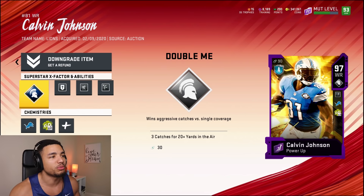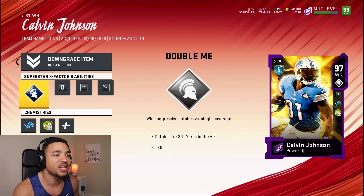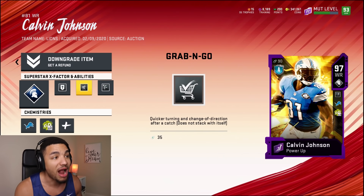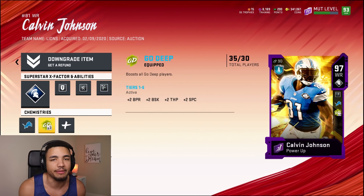With Calvin Johnson I went with double me because you truly need to double Calvin Johnson. I'm not sure how he's gonna play in-game. Abilities include streak specialist, grab and go, and out corner elite. If you guys enjoy this content, be sure to drop a like — I appreciate all the support.